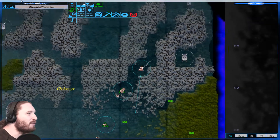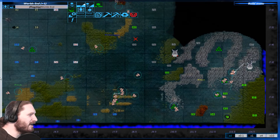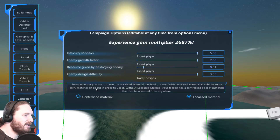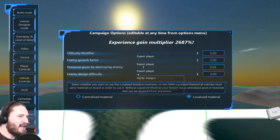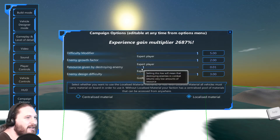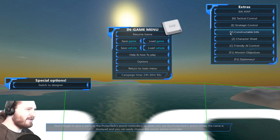Let's jump right into the campaign. If you watched my other series you'd recognize where we are. I'm going to show you the campaign options - I have it maxed out with experience gain at 2,687 percent. I found you have to actually get resources to gain XP so I have resource gain set to one. Let's go ahead and fight with these settings.